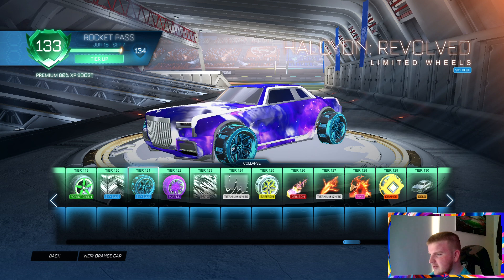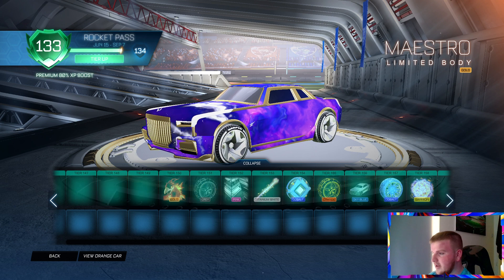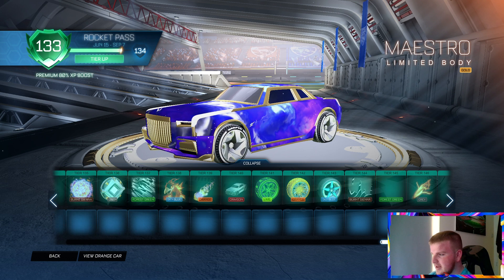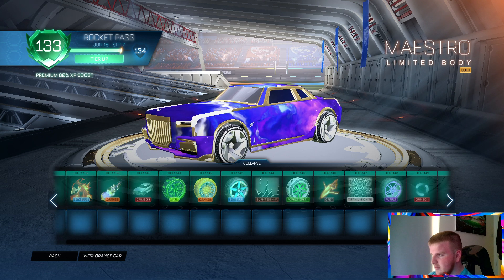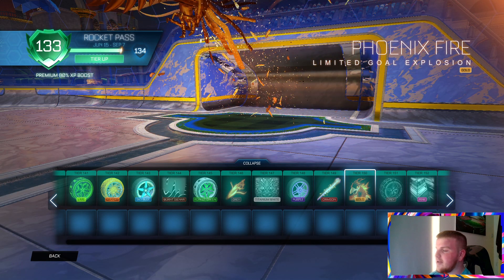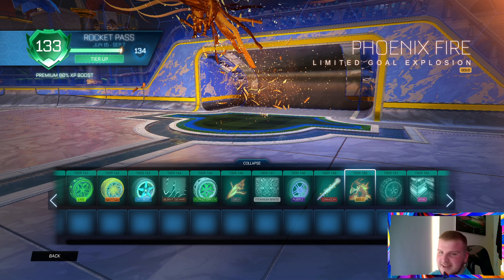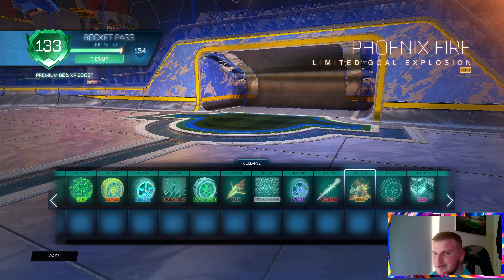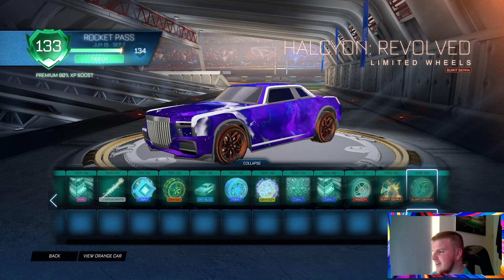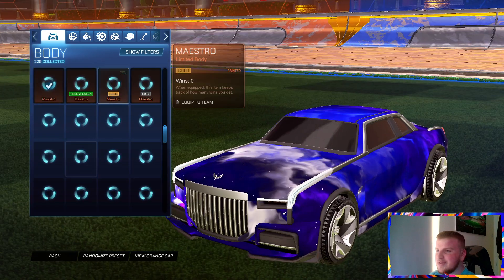Everything else is a bit meh I guess. Let's see if we can look any further — yes we can. I know someone who's already at tier 163, so he might be able to see further than me. Tier 150 is when you get the Gold Phoenix Fire. I'm not buying any more tiers unless it's on Xbox, but I can see all the way up to tier 163.